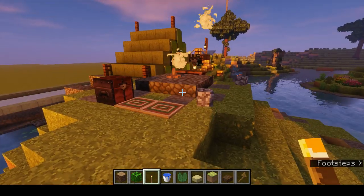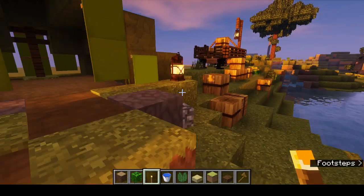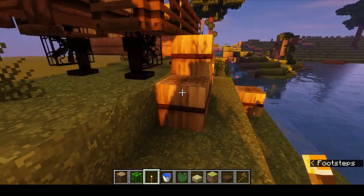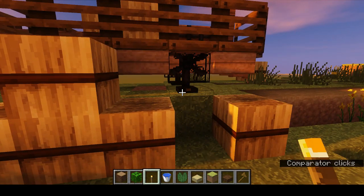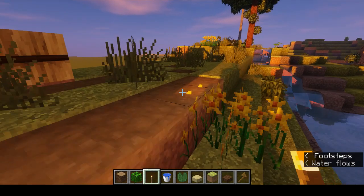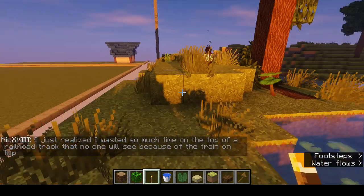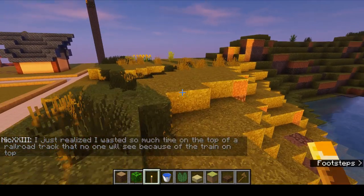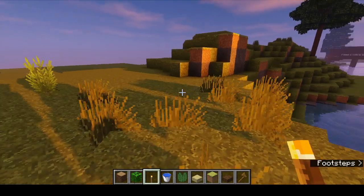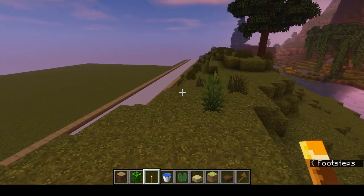I've got shaders turned on which has my FPS down a bit, but gosh isn't it pretty? You've got this little campsite, you've got this cart. The wheels are fans, which are retextured comparators. So what am I building? Well this is in large worlds, so the plots are 200 by 200. Let's see what I've been building — take a little tour, this is still in progress mind you.